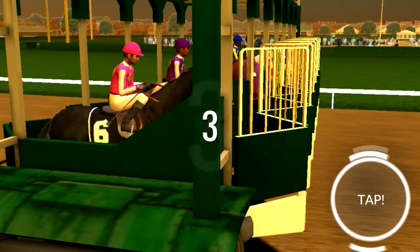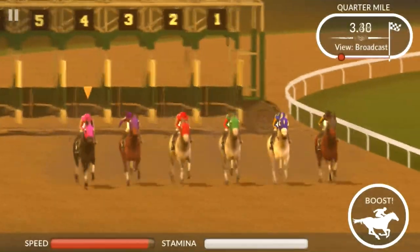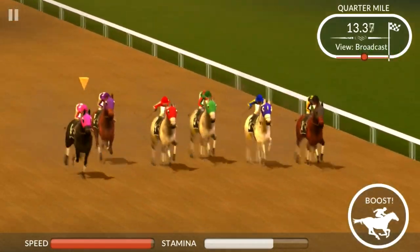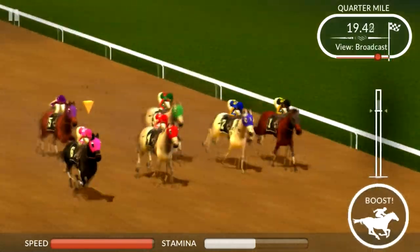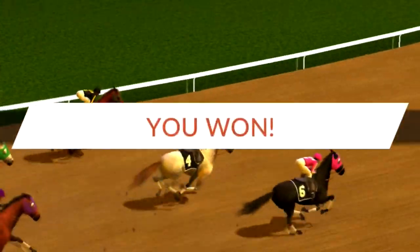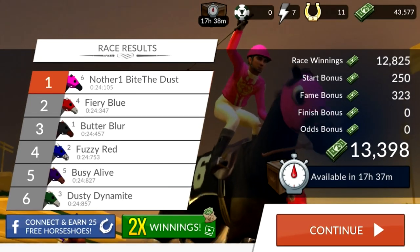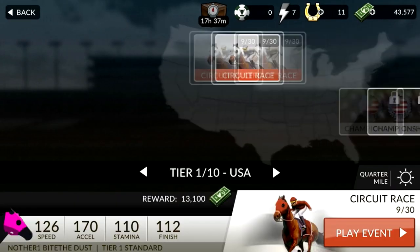You've got speed in the bottom left, and stamina is the white bar. Every time you do this boost, you will lose stamina — the white bar drops every time I use the boost. So you don't have to use it every couple of seconds. You can use it whenever you want; it just depends on how fast or slow the field is going and whether or not you feel you need to use all of it.